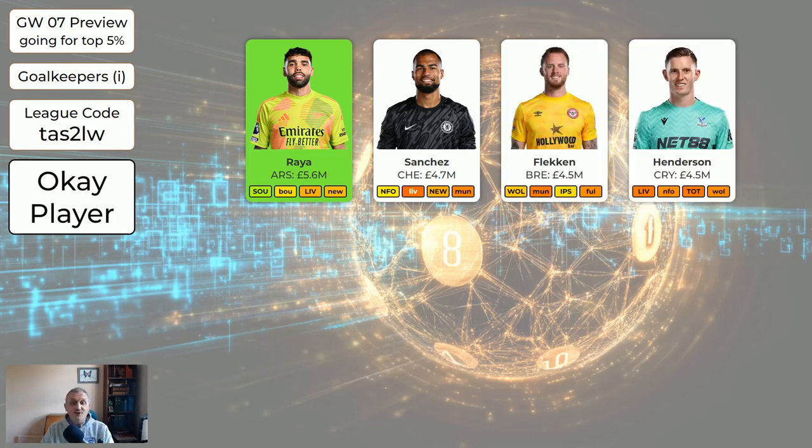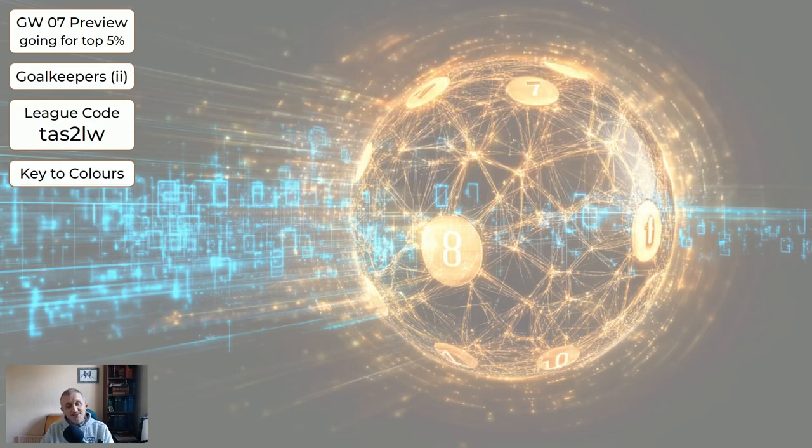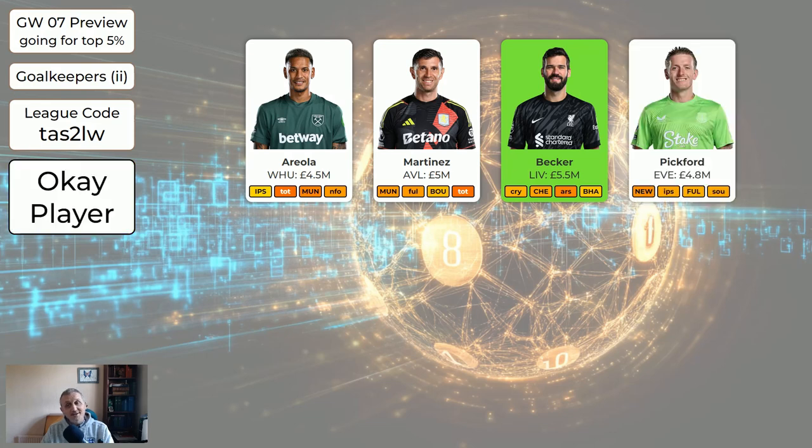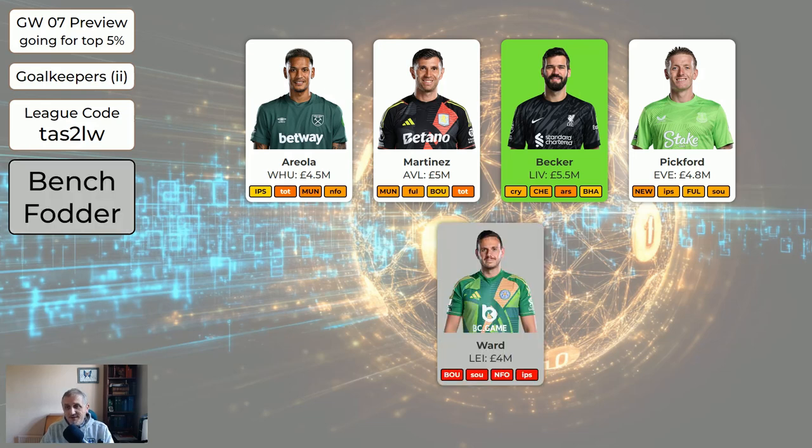So if you can have Raya, great. If not, Sanchez is your next best choice. For the second page of keepers we have Areola, Martinez, Becker — who is a very good player — and Pickford. Becker is actually the second best keeper in the system, but he's so low-owned that if you don't have him, it's not a problem. Whereas not having Raya is really going to hurt you. Then we have Ward, which could be any four-million keeper, because those keepers don't play.